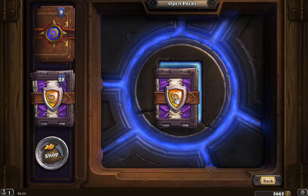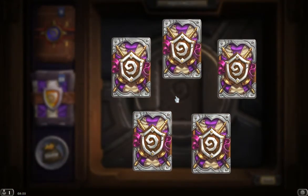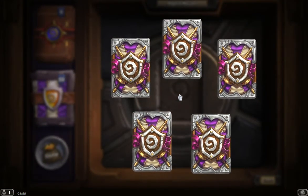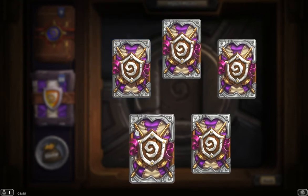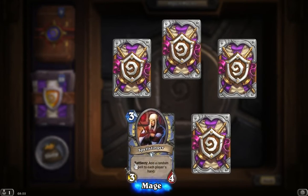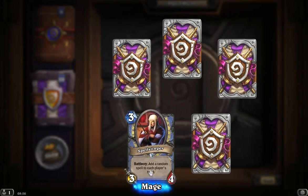Now this is pack number 2 for today. So I'll pop it open and we'll see what we get. I think I'd like to go anti-clockwise on this one, so we'll get our rare in the top left corner. So what's in our lucky bottom right corner? Apparently an uncommon card — that's a 3-3-4 Spellslinger. I've seen this card before. Add a random spell to each player's hand. You might get rubbish, you might get good. I guess it's going to be from your class, but it might not be. I've not tried it out yet.